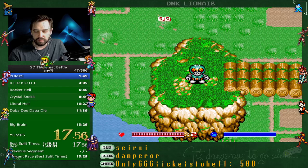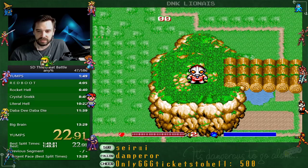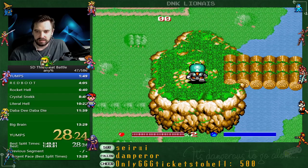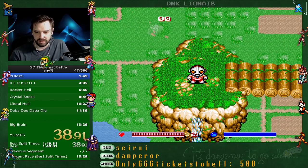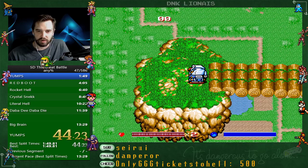We're going to start by going through the controls. We've got Ultraman, Kamen Rider, and Gundam, and each of them has their own weapon. Ultraman fires lasers from his hands, Kamen throws his boots, and Gundam fires his gun. Press A to switch between them, Y to fire, and B to jump.